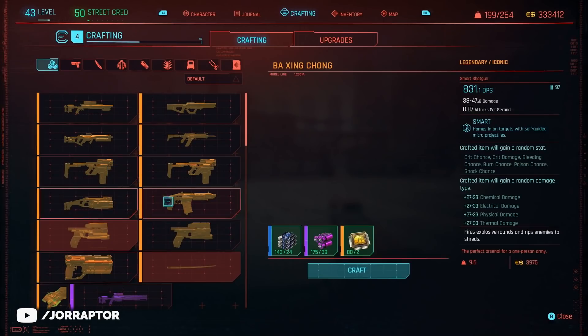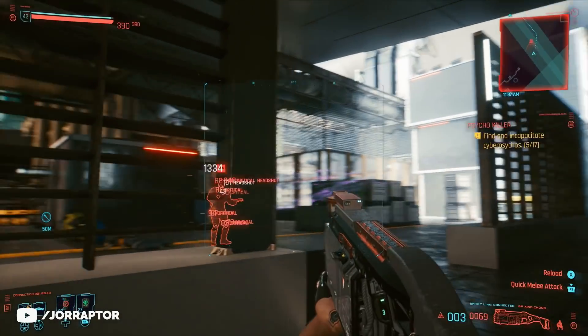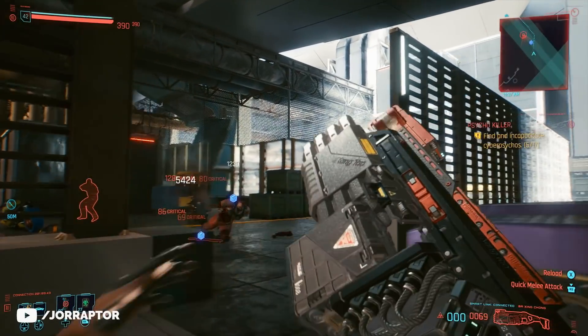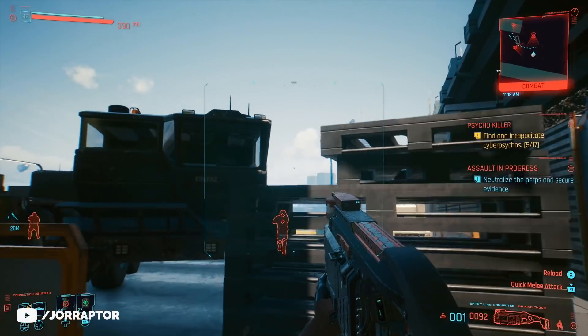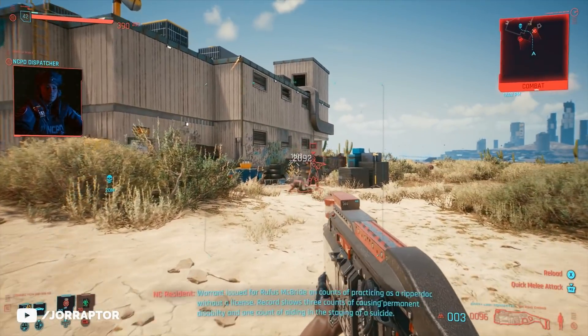You can craft some amazing weapons in Cyberpunk 2077, including the bashing smart shotgun that we actually saw in the weapon trailer before launch. It's a ton of fun to use and totally wrecks everything. This weapon is really amazing and I will tell you how to get it in this video and share some crafting tips as well.